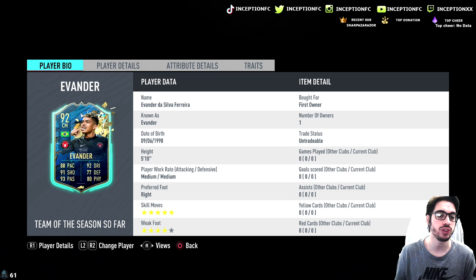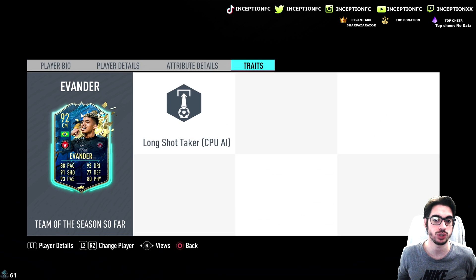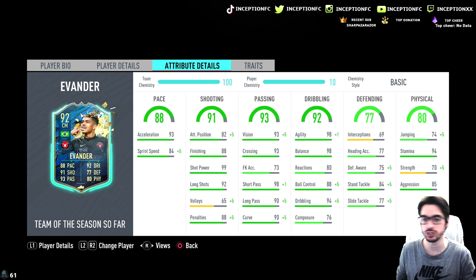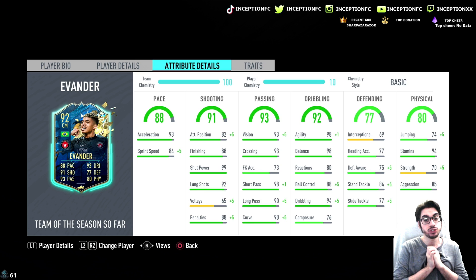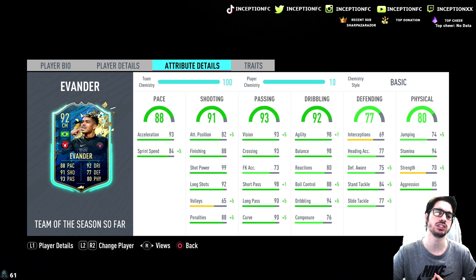So with Evander's card, we're taking a look at a card that is medium-medium work rates with 5'10" height, right footed with 5-star skills and a 4-star weak foot. He doesn't have any crazy traits. His attributes need to be pretty decent. He has 93 acceleration with 84 sprint speed. Shooting-wise, he has 82 attacking positioning with 88 finishing, 99 shot power, and 92 long shots.